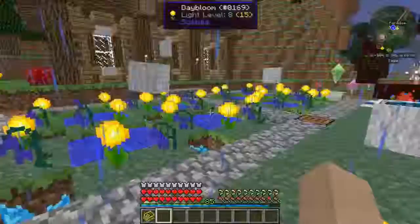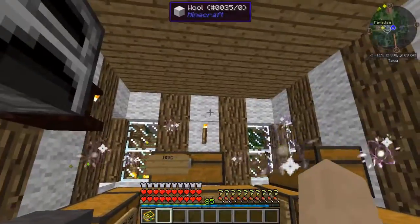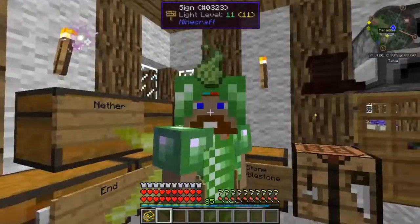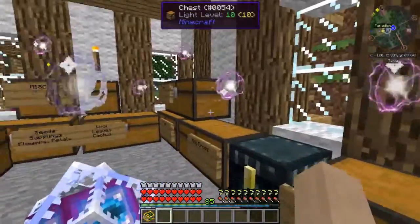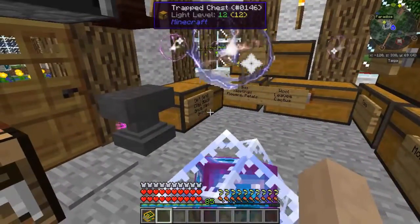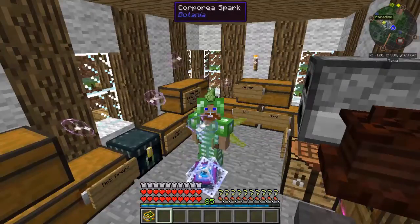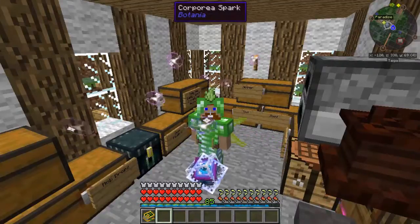With this new Corporea index I can actually expand on it some more. The minimum amount of chests to get it started is two, but it has a very large maximum. I can start making an underground area and stacking these up higher, and I'll have a nice Corporea index area. I don't have to search for anything — I can just find my stuff wherever I want, whenever I want. That's going to be it for this episode — a good little tutorial on how to get the Corporea system started. I'll catch you lords and ladies next episode, bye-bye, enjoy — catch you later on Paradise.